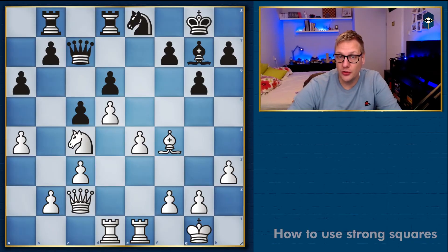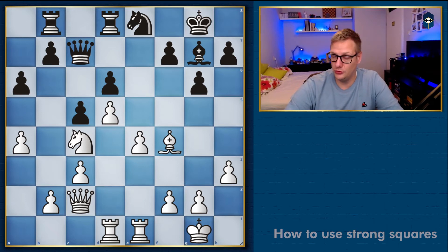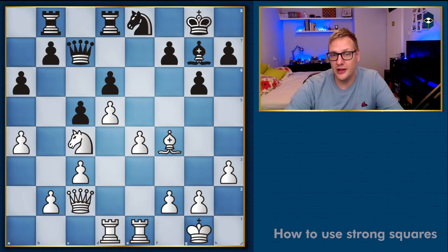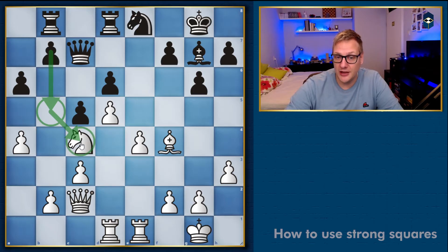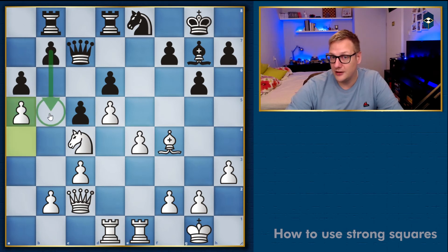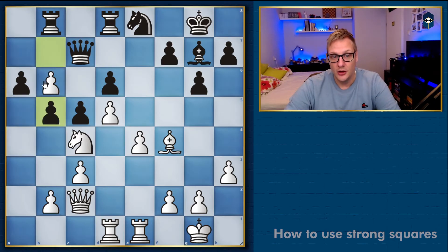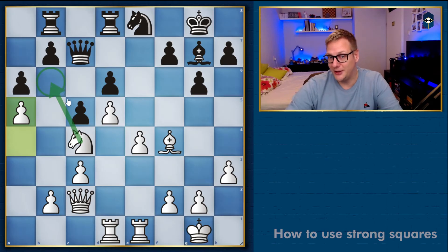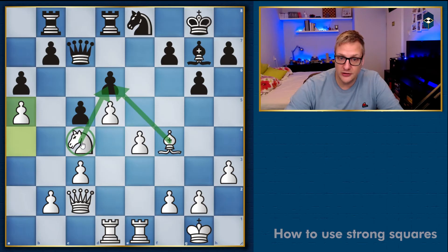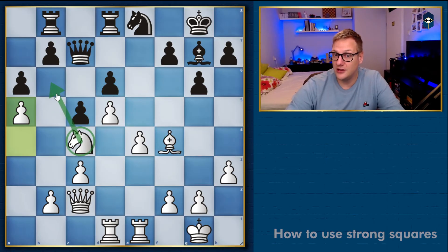Here we have a typical Benoni-kind of position and it is white to move. If it were black to move, they would love to play pawn to b5 — it grabs space on the queenside, kicks the knight from c4, and the knight has to retreat. The knight is very happy on c4 since it applies a lot of pressure onto the d6 pawn. So in order for white to maintain this knight, the good move is pawn to a5. This stops the idea of b5 since b5 can be taken en passant, and as a bonus it also allows knight to b6 at some point — another good square.